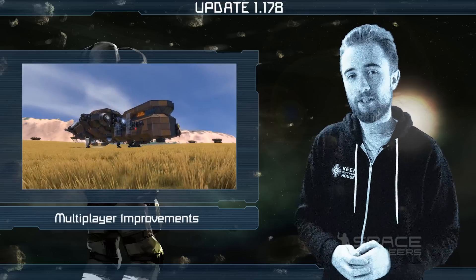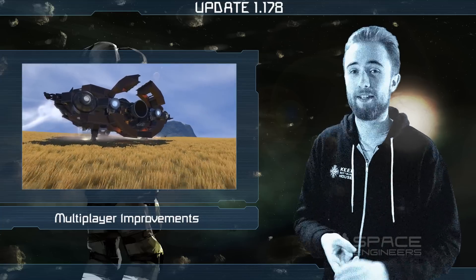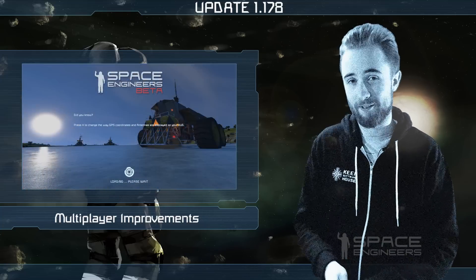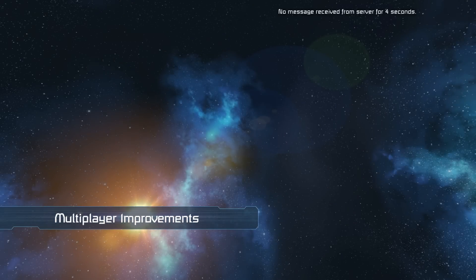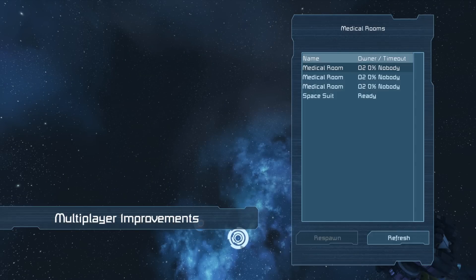Firstly, there should no longer be any instances of missing planets, missing asteroids, or missing grids when connected to multiplayer servers. We also added a loading wheel to indicate when anything from the server is being streamed to the client. This will definitely help players by letting them know that the surrounding environment is still loading when selecting a medbay in the respawn screen.